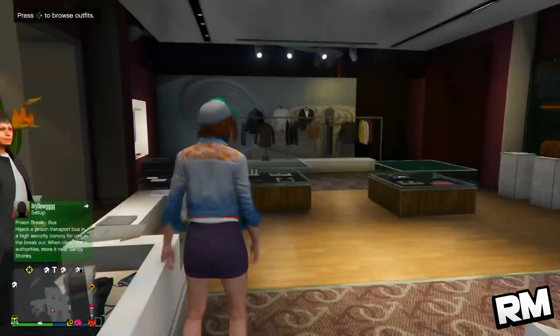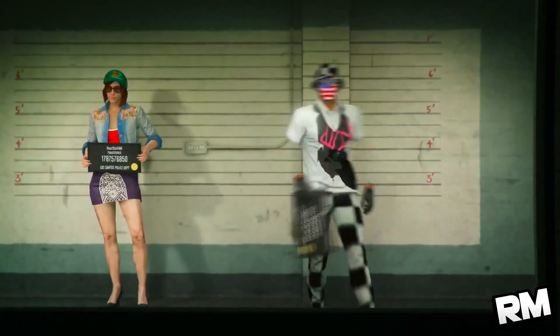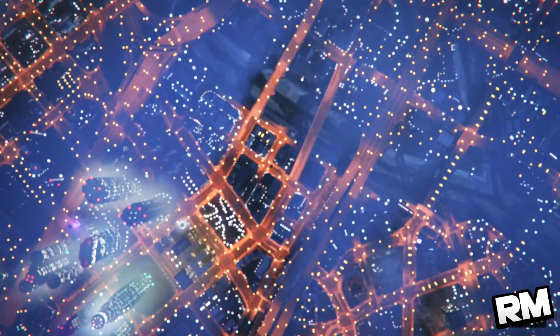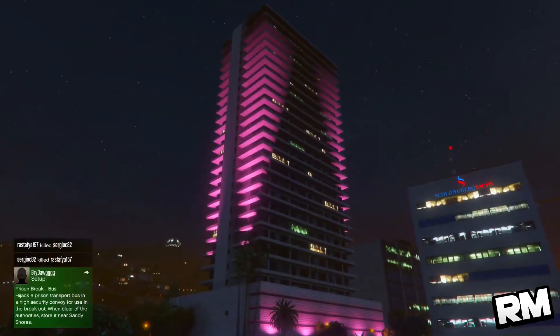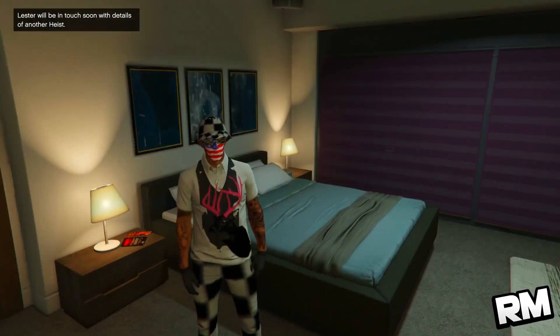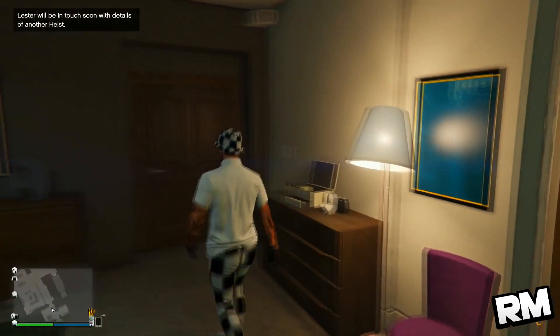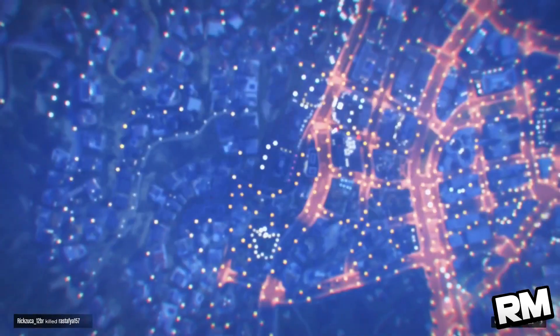Go to the outfit section, save your outfit, and then go ahead and swap back to your male character. When you are at your male character, hold your D-pad button down, go into single player — you can select any single player character, it doesn't matter.